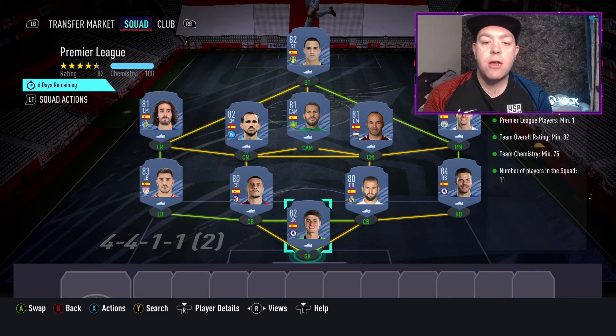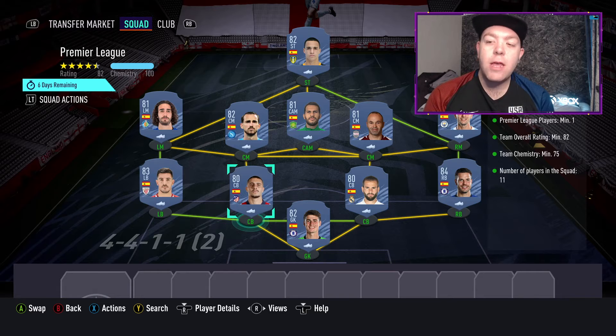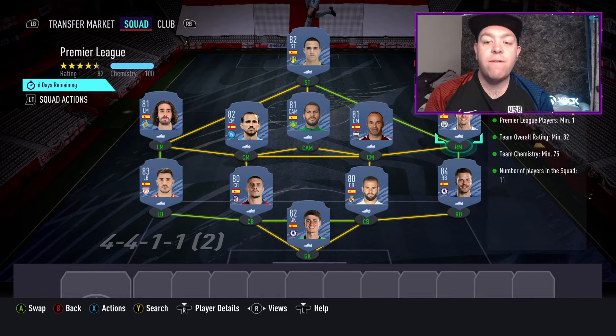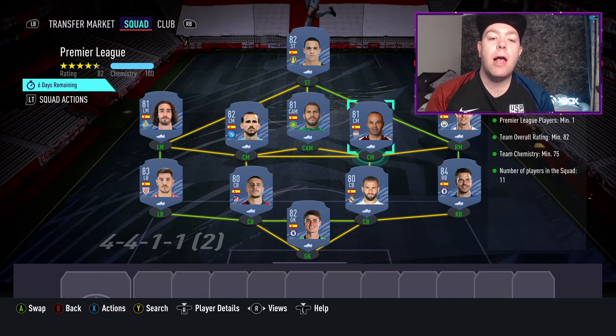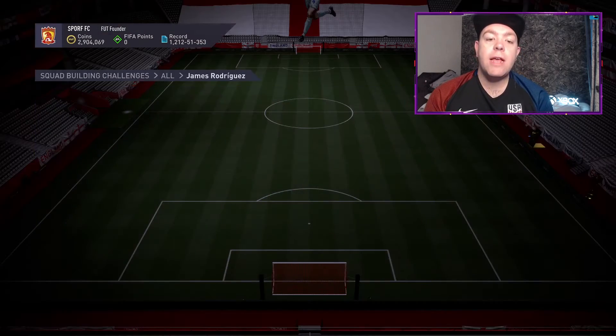Next up, Premier League squad, 83 rated. Going for a Spanish theme here — I think four Premier League players in it. Starting in goal we've got Kepa, then Yuri Berchiche, Mario Gaspar, Nacho Fernandez, Cesar Azpilicueta — who obviously scored his first goal for Spain last night — Ferran Torres, who was also very good last night, Iniesta, Jonathan Viera, Fabian, Cucurella, and Rodrigo up top at Leeds. As long as you're sticking to the same formula of one 84, one 83, three 82s, four 81s, two 80s, you're going to hit that 82 rated with 75 chemistry.